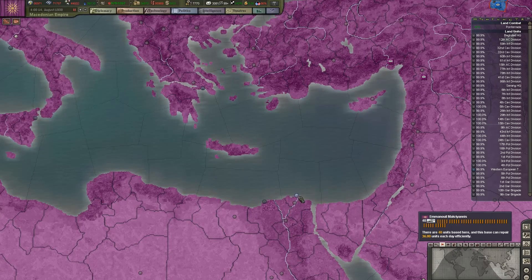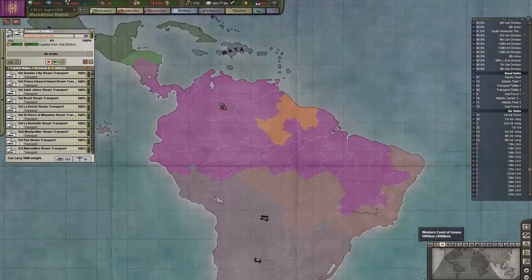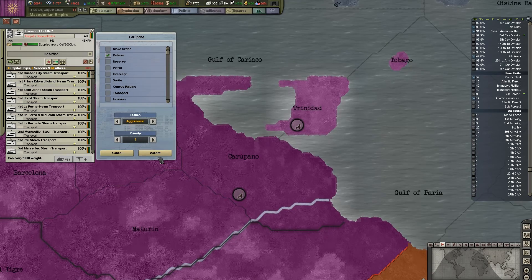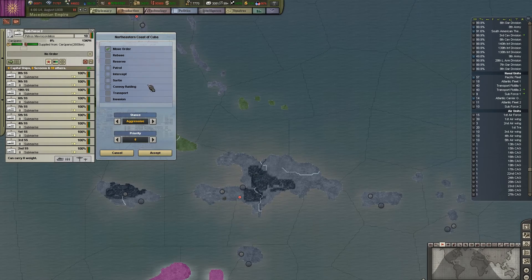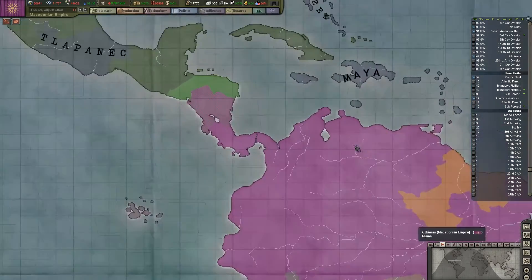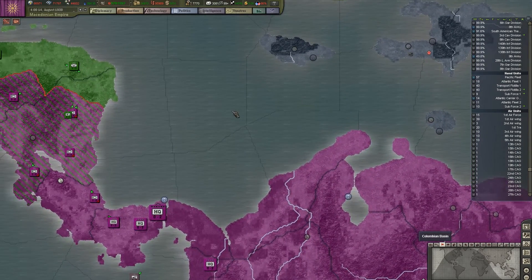I'm going to find my transports — there's one fleet, there's the other. I'm going to bring these transports down here and drop them there. I'll rebase these submarines — actually, I want to send them out here to convoy raid, see if we can find anything. And I'm going to take this whole army right here and redeploy them up here. I might use them to do an amphibious invasion.